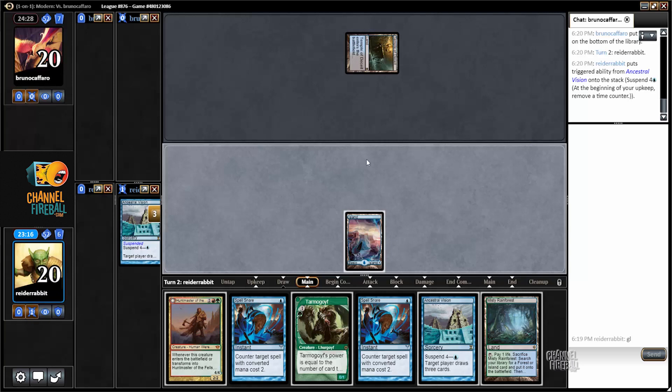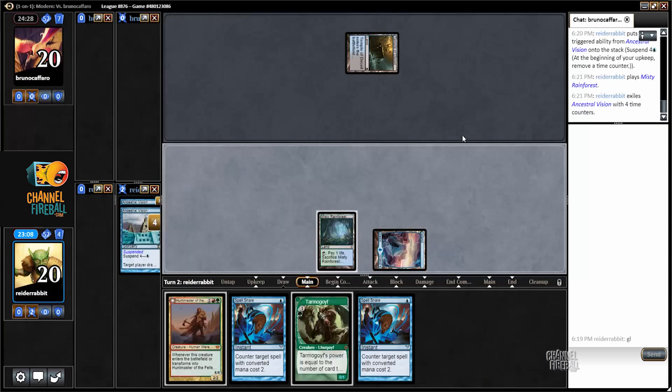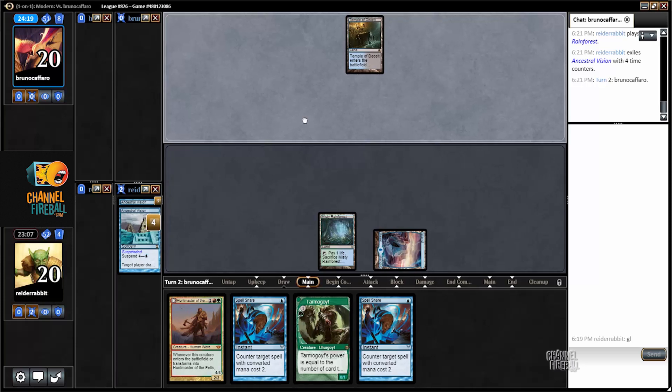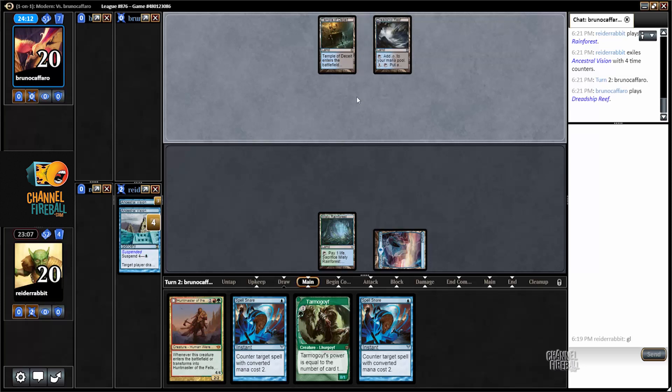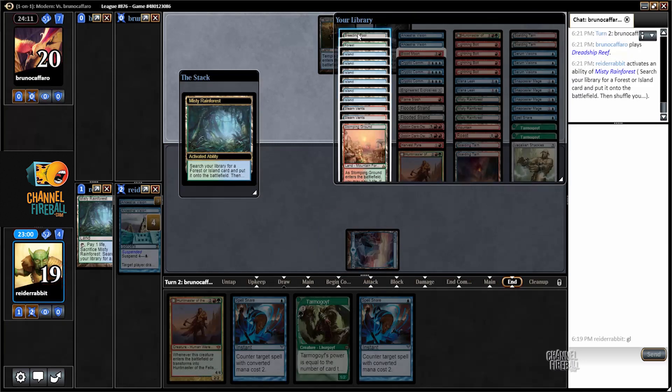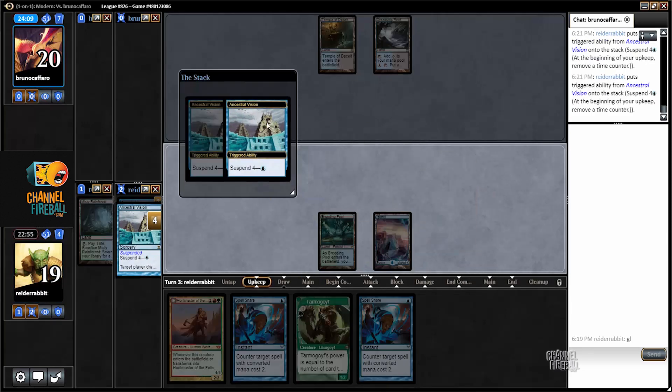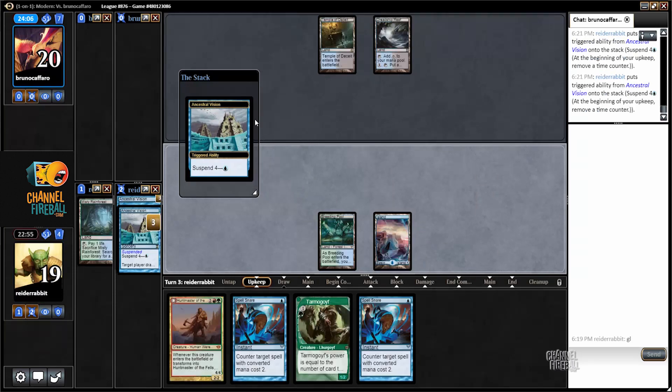What do I want to do this turn? I can cast a Goyf or I can go Ancestral, Spell Snare. I think I like the Ancestral Spell Snare line. It's probably a horrendous matchup for me in game one — I don't have enough permission to really stand a fighting chance against a deck with Pact of Negation. I suppose I could get Stomping Ground, but we'll get Breeding Pool. I also could have just not fetched — that probably would have been the better option.